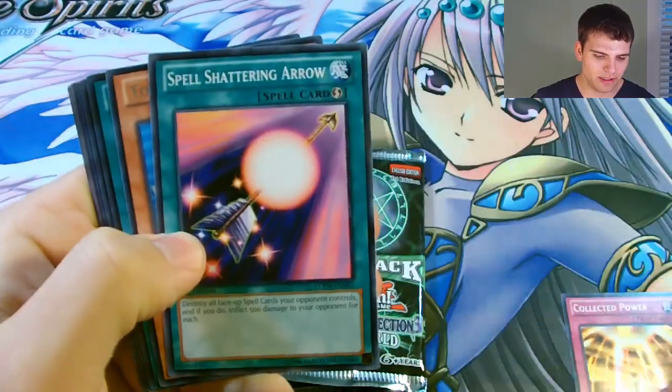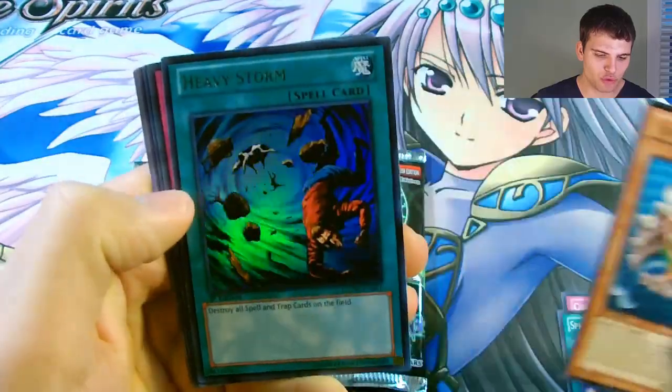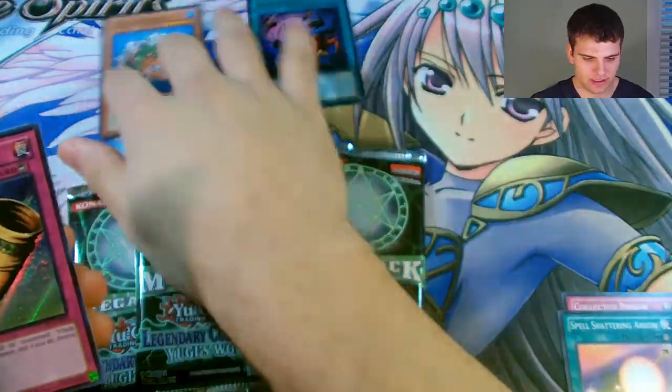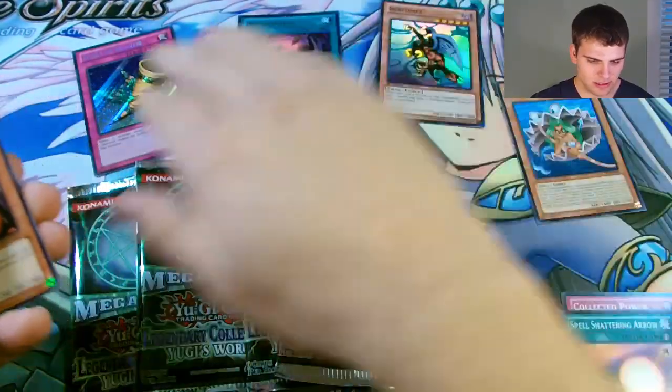So we have a Collected Power, Spell Shattering Arrow, a Rare Toon Mermaid, then an Ultra Rare Heavy Storm - very awesome - and then a Cigar Rare Horn of Heaven. And then a Super Rare Berfomet.